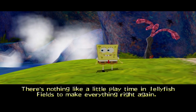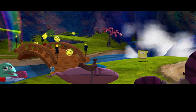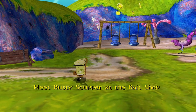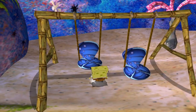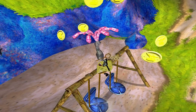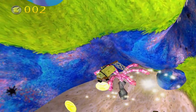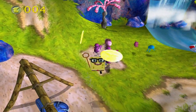There's nothing like a little playtime in Jellyfish Fields to make everything right again. The objective is to meet Rusty Scupper at the bait shop. Let's go — I didn't realize he actually swung. All right, got those four, but I can't reach those ones.